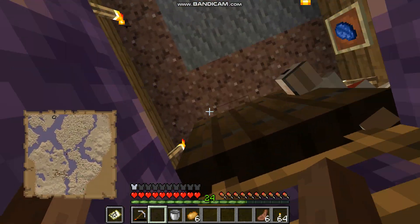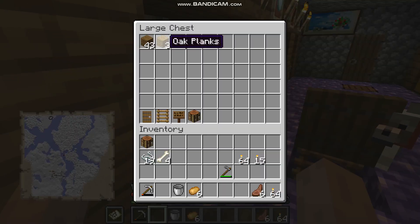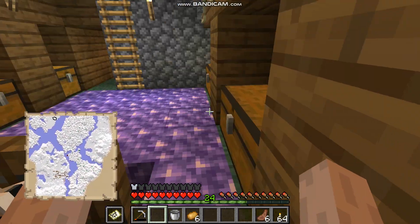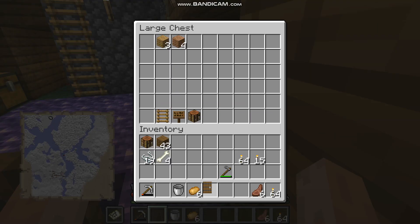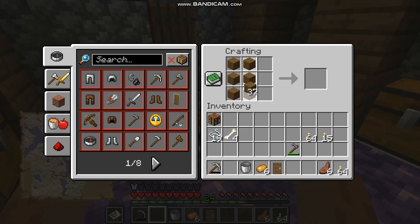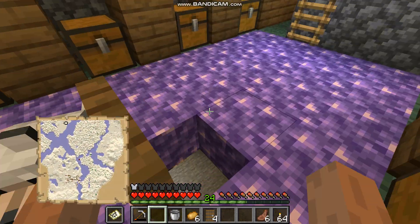I'm going to head back up because I want to make some doors. I don't have enough of the other lumber. I'm going to check — do I have doors already made? Yes, only one. Alright, I've got four doors now.